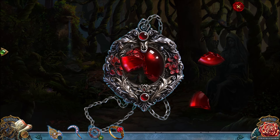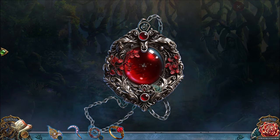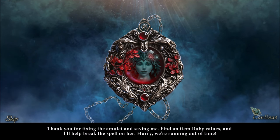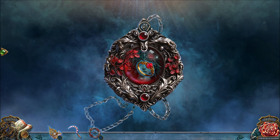THIS SHOULD BE A SIMPLE JIGSAW PUZZLE. THANK YOU FOR FIXING THE AMULET AND SAVING ME. FIND AN ITEM RUBY VALUES, AND I'LL HELP BREAK THE SPELL ON HER. HURRY — WE'RE RUNNING OUT OF TIME. Well, I HAVE AN ITEM SHE VALUES — IT'S OUR WEDDING RING.